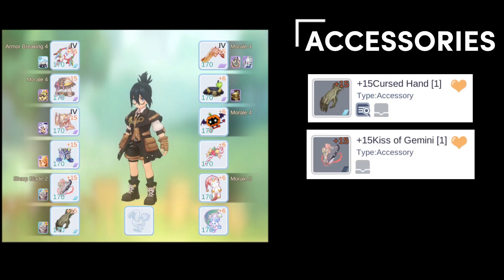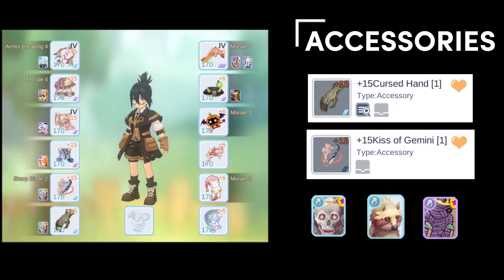For accessories, I use one cursed hand — although worse in stats compared to the kiss of the gemini, it grants access to status effects like darkness, fear, and silence, and it combos well with chaotic blade and war spirit. I use kiss of the gemini for my other accessory slot. For cards, rate star is ideal for increasing stun chance and duration. Smoky and osiris are secondary utility cards that I keep on spare accessories for situational use.